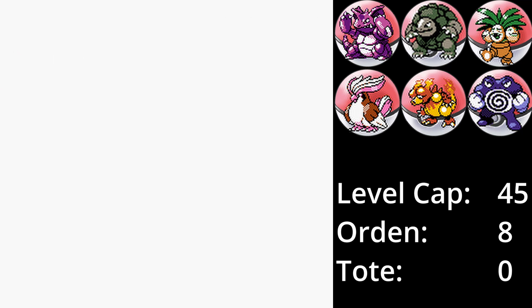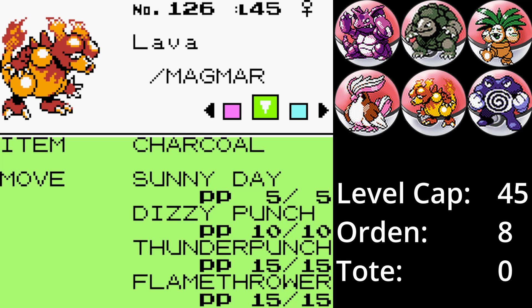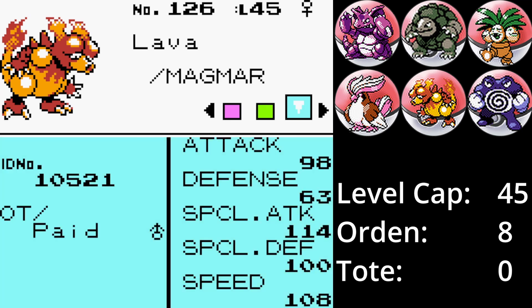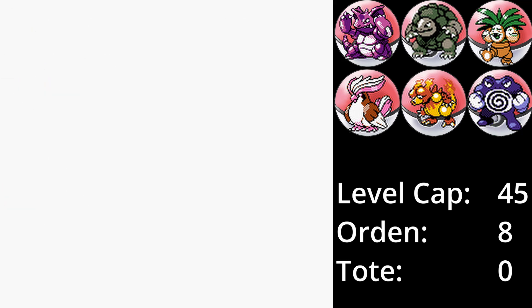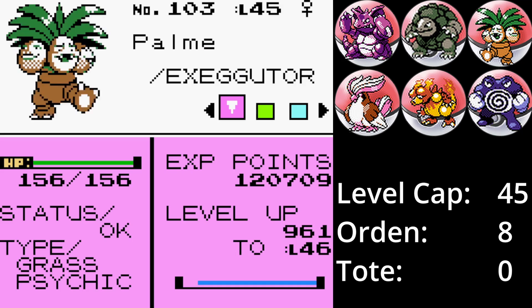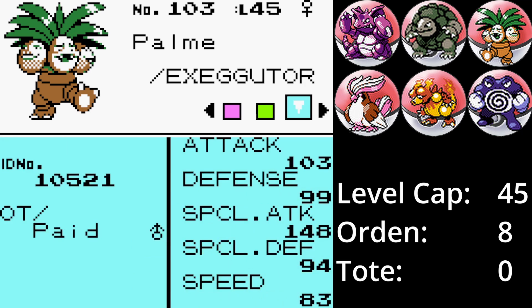Lava das Magmar. Klingt wie ein schlechter Wortwitz, war aber echt nicht so gedacht. Magmar ist eines der Pokémon, das ich zum ersten Mal benutze und ich bin ehrlich gesagt begeistert. Es ist schnell, hat einen guten Spezialangriff und eine recht hohe Spezialverteidigung. Holzkohle verstärkt ihren Flammenwurf noch weiter und Donnerschlag gibt eine gute Coverage. Palme das Kokowall – auch ein Pokémon, das ich zum ersten Mal nutze. Sein Spezialangriff ist genial hoch, beide Verteidigungen mehr als ausreichend. Palme ist der Supporter des Teams und hilft mit Schlafpuder, Egelsamen und Reflektor. Konfusion muss leider reichen, da Psychokinese erst in Kanto erhältlich ist.